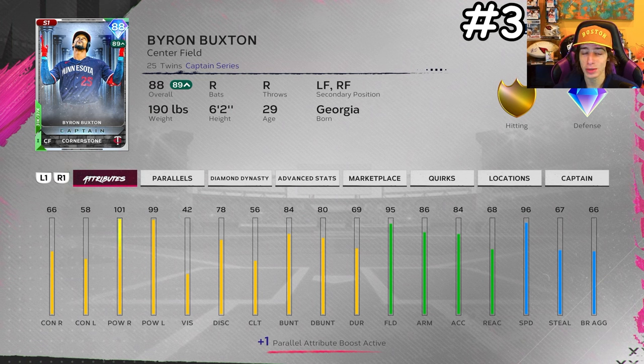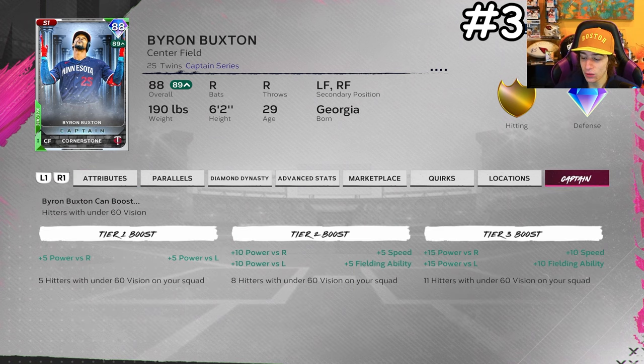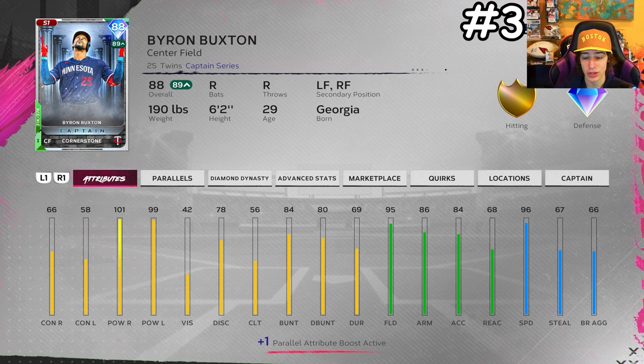The third card is 88 overall Byron Buxton, mainly because of the captain boost. If you have 11 players with under 60 vision on your squad, you get plus 15 power versus both sides, plus 10 fielding, and plus 10 speed. Buxton always plays above his attributes, has 100 power versus both sides, and 95 speed. You also get him for free just for opening the game.